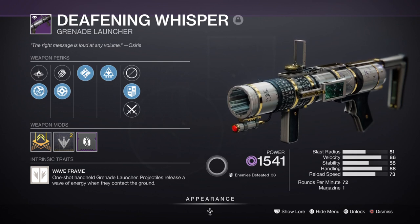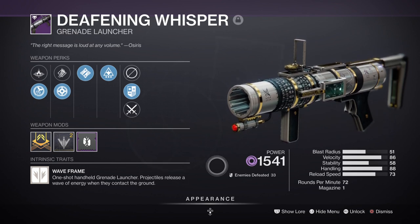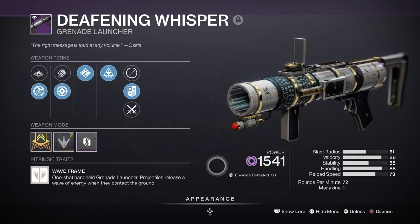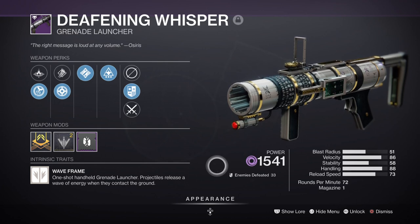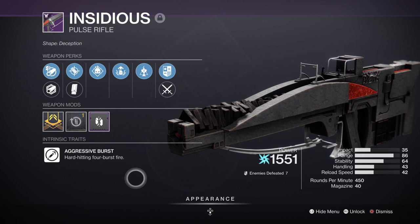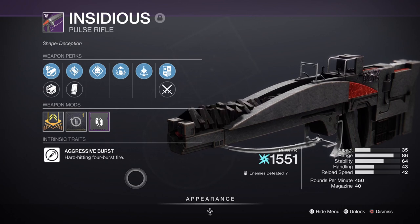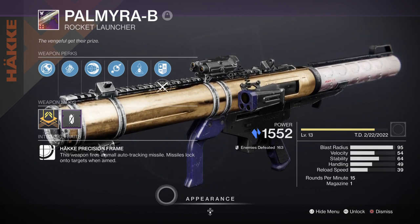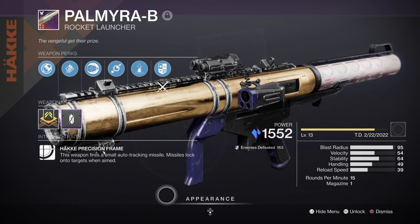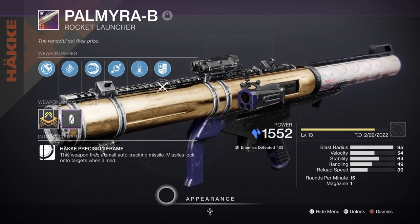For secondary, I'm using the Deathly Whisper grenade launcher, which takes out combatants in one go — pairing it with Stasis makes it easier to net kills without hassle. The downside is you can't use it on odd-angle platforms, and it can't be used in endgame content without the right anti-champion gear. I'd instead recommend the Insidious Pulse Rifle for PvE endgame content if you haven't got one yet. For heavy, the Palmyra-B rocket launcher with Impulse Amplifier and Lasting Impression is another powerful option that can be crafted for a reliable roll.